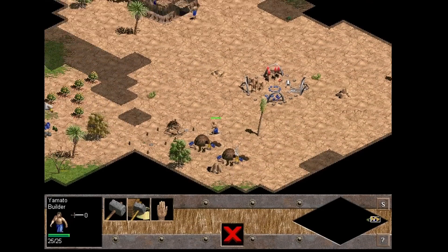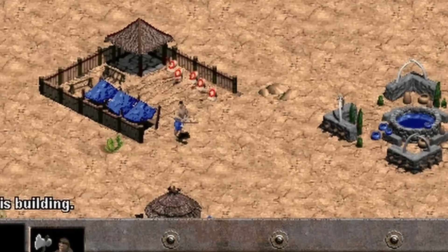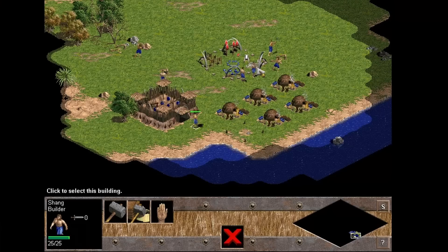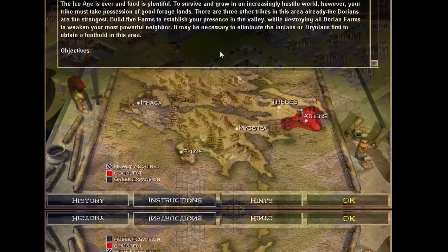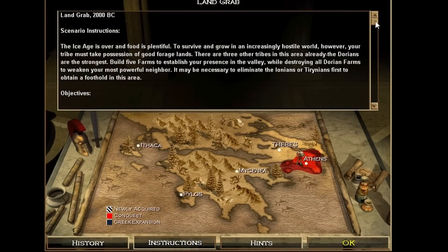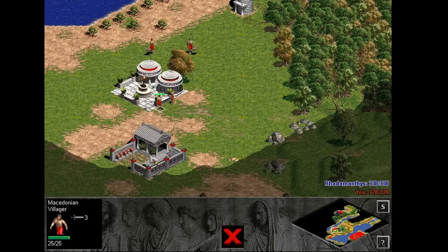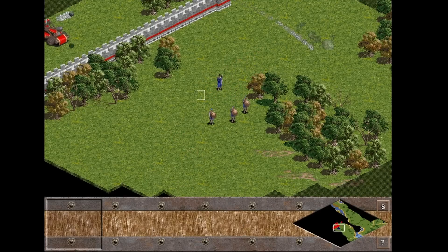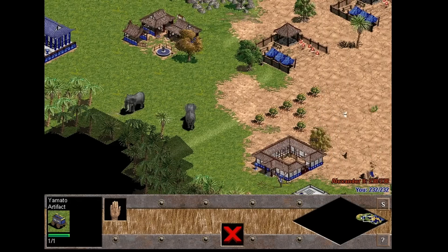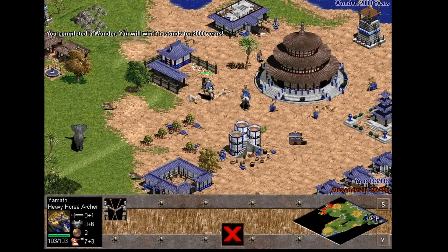At the beginning of a scenario you usually have a town center and a few villagers ready to harvest, recruit more units, and advance through the many ages — from the Stone Age to the Tool, Bronze, and finally the Iron Age. The campaign scenario dictates the furthest age you can progress, which units and buildings are available, and what victory conditions must be achieved: destroy the enemy base, survive with a hero, capture all artifacts or ruins, or construct and maintain a special Wonder building for a certain number of in-game years.